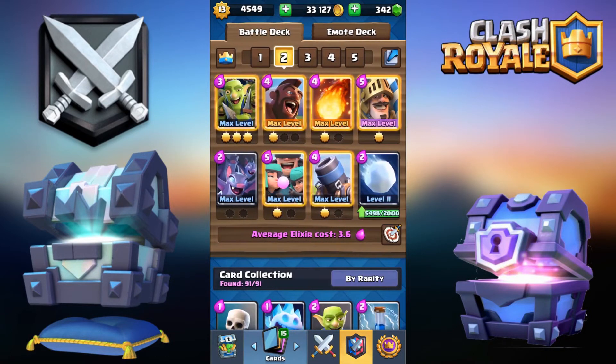However, there is a little modification to it. It's Snowball for Log and Rascals for the Dark Goblin. I feel like this deck is way more solid considering the Snowball and its explosive popularity — it's dominating the small spell meta. It's always on top. The Rascals, I feel like, are way more solid than any Dark Goblin.